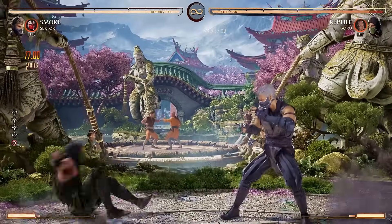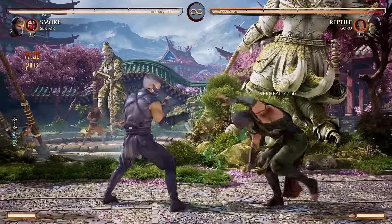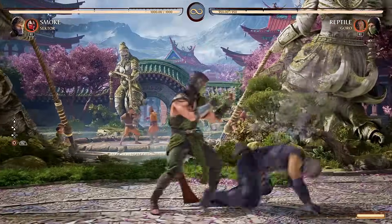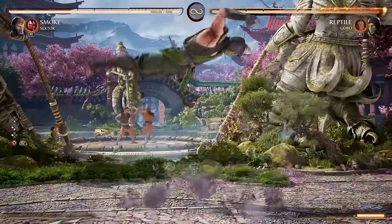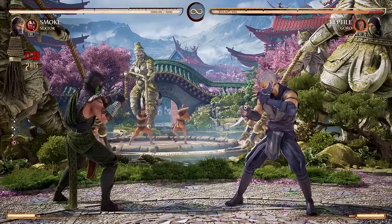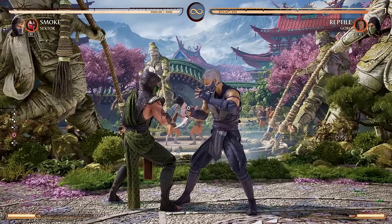Smoke Port switches sides and hits low, which makes it a very annoying mix-up because Smoke has overheads mid-string. Now instead of an overhead, it's a low, which is tough to react to. And if you want to spend some bar, you can follow up with an air combo, which can do some really good damage, especially with some clever cameo summons. However, do be warned — this move is super unsafe on block, so be careful. If the opponent blocks this, they can hit you with a full combo.